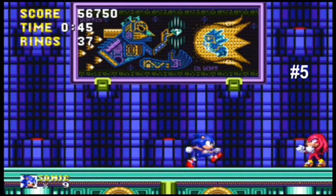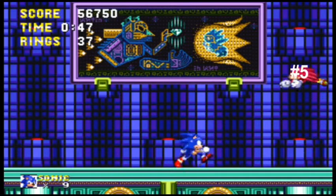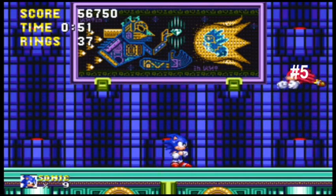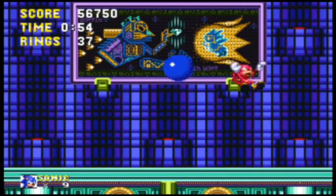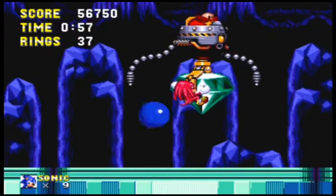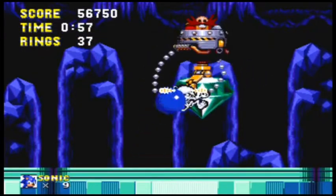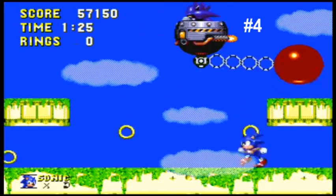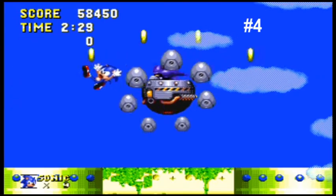Coming in at number 5 is Hidden Palace Zone, and you're fighting against Knuckles. He's trying to protect his home — he thinks Sonic the Hedgehog is there to take his super emeralds. But in the end obviously it's Dr. Robotnik, and Sonic the Hedgehog is trying to help Knuckles out and show him he's there to fight Dr. Robotnik.